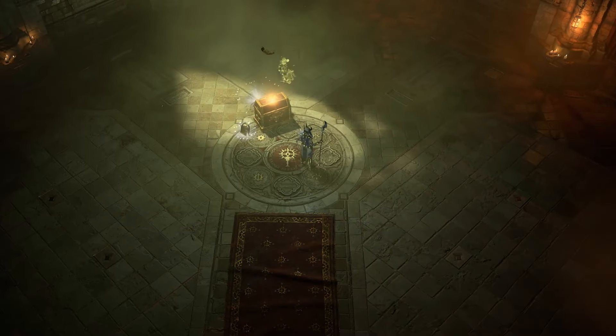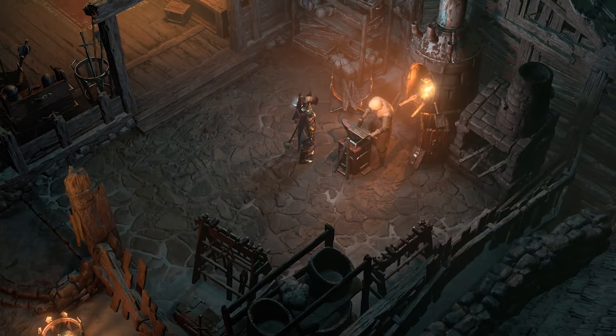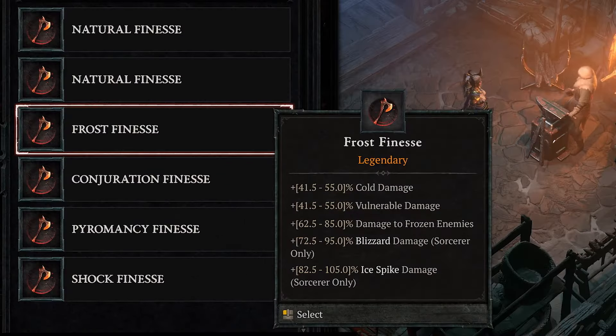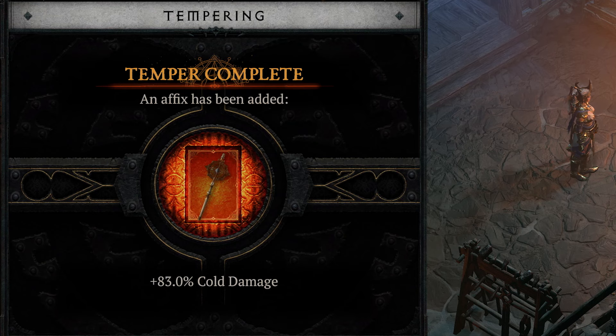Tempering is a new system that allows you to really customize the gear that you find. In order to temper, you will need to go to the blacksmith and then choose the recipe that you wish to temper from, and then a random affix from that recipe will be attached onto your gear. Tempering recipes can be found from almost all of the content throughout Sanctuary, so you will actually be looking for tempering recipes that go directly with what you're envisioning.